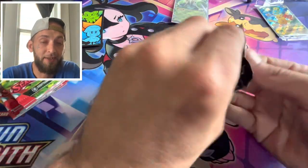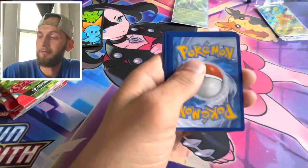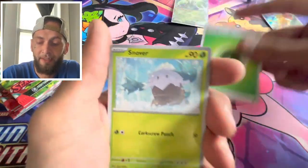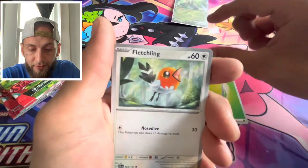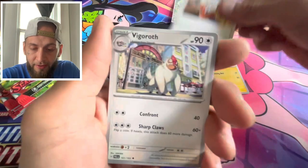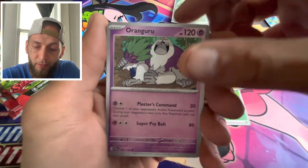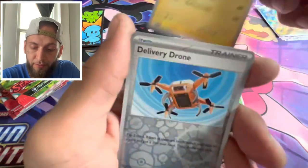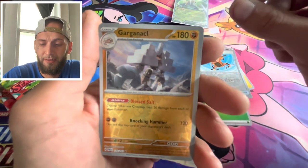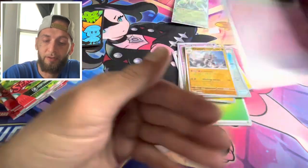Next up, Paldea Evolved second pack. We got that basic energy, Snover, Fletchling, a Voltorb, Capsakid, a Vigoroth, an Oranguru, an Electrode. We got a reverse Delivery Drone, reverse Pyramid, into a holo Wigglytuff.